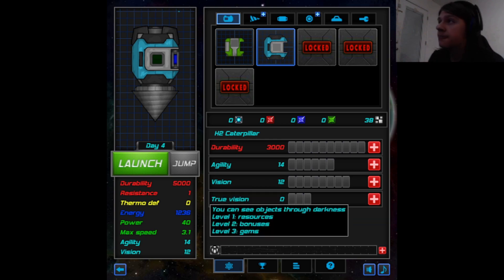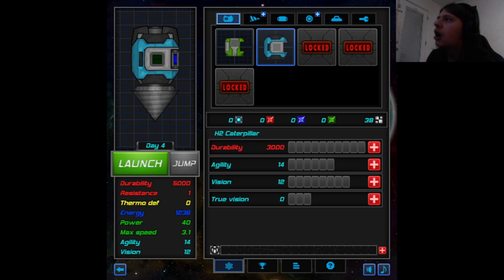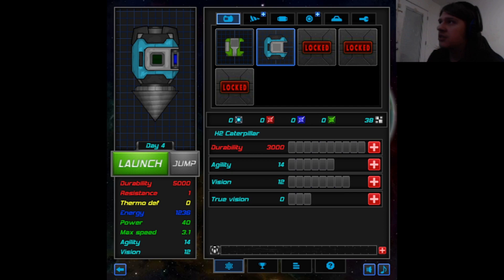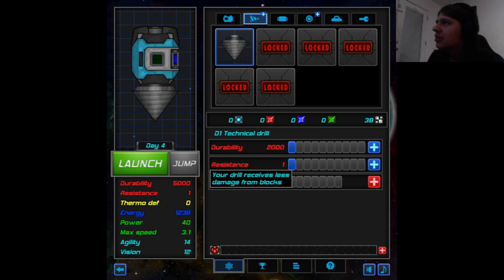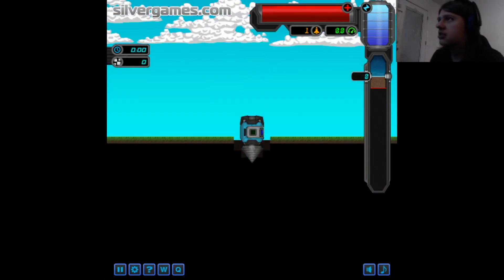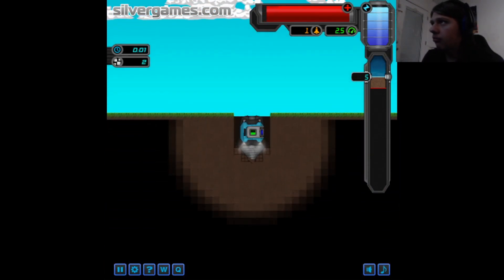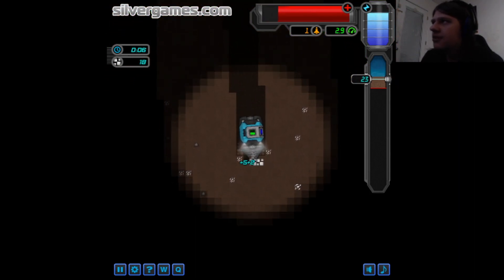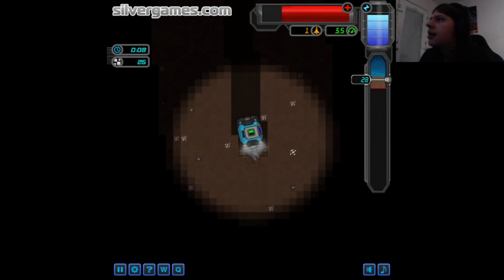What is true vision? You can see objects through darkness. Sounds good. I can't see anything right now, because I need to upgrade it, which costs a lot. Let's go with max speed, because I do like going fast. So yeah, the agility is going to be slightly worse, but everything else better.